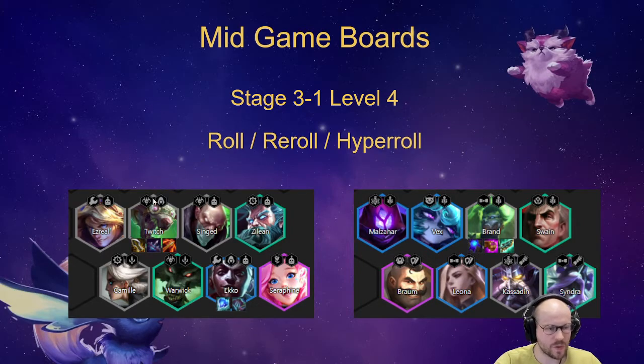The Twitch reroll board looks something like this when you have four units. You want Ezreal, Twitch, Singed, and Zilean to get at least Innovator plus the Twitch synergy. You can play Echo if you have Echo — Zilean or Echo is way better. I wanted to show you the full board at level 8 so you know what you're looking for later. The important thing is you want almost perfect items on your Twitch. Ezreal can use similar items, and you want some decent items on Echo.